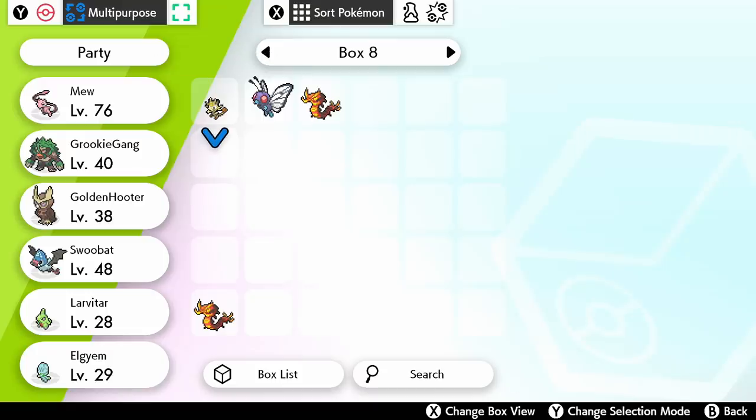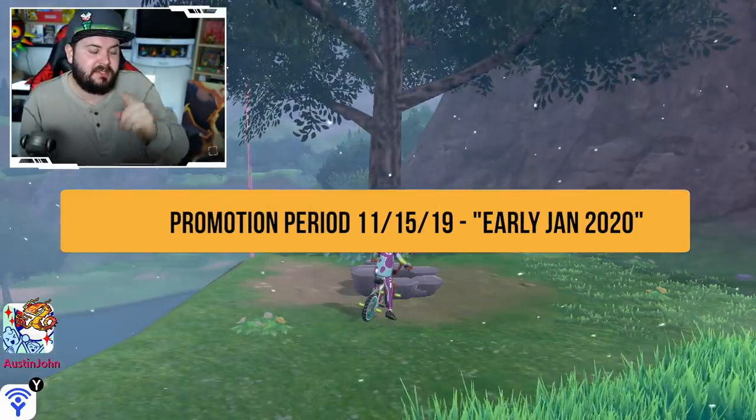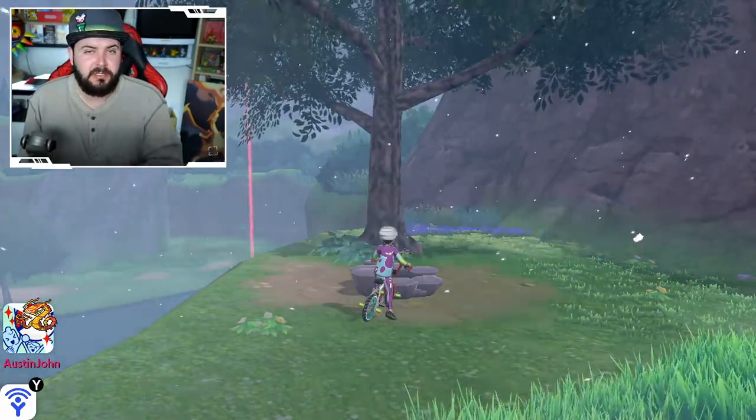All right guys, there you have it — that's how you can get Gigantamax Centiskorch right now, most likely during this promoted event that's going to run until early January 2020. If you found this video helpful, do me a favor and hit the like button down below. If you're new to the channel, be sure to subscribe and turn on notifications. Until next time, Austin John out.